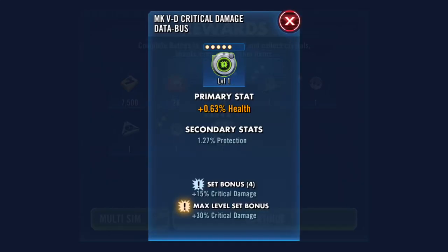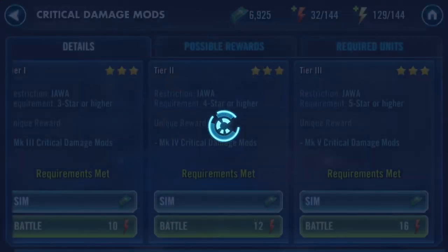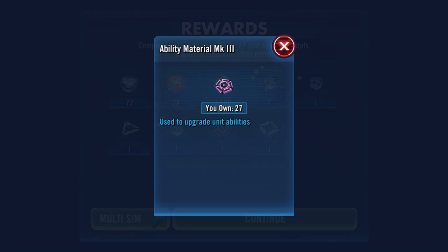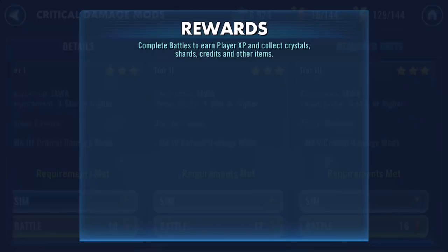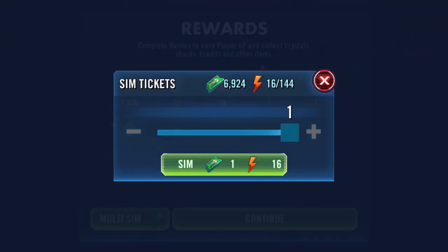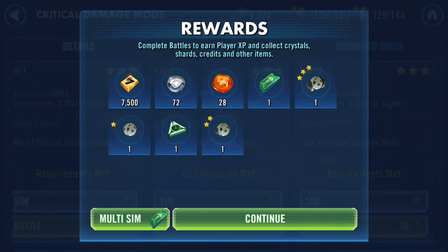Twenty to twenty-five percent health protection - they're colored and that's what's drawing my attention, I need them. How many have I got now? I need three more of them and then I have enough for a zeta. Last one - well, that's anticlimactic!